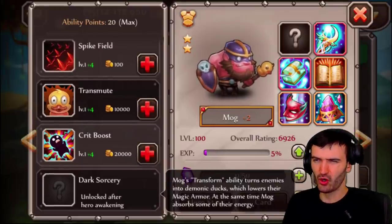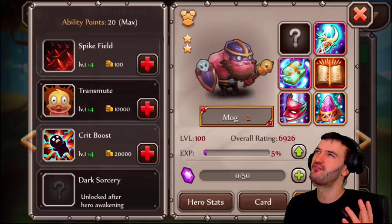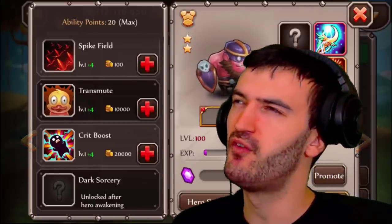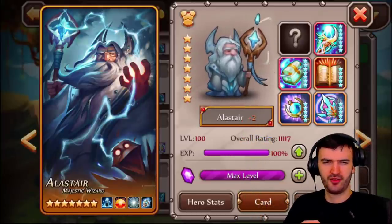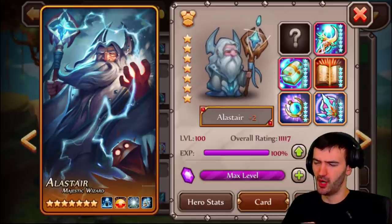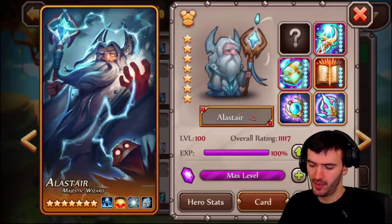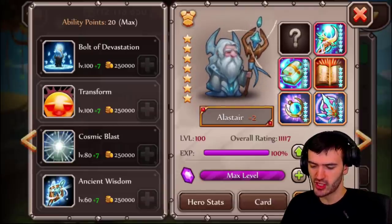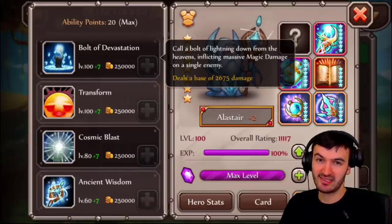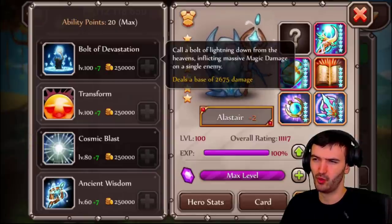I get a bad vibe though — I feel like I've lived this nightmare before with a similar hero. That's right, it's Alistair, the old pervy sage. His defenses suck and he doesn't even have an awakening. Alistair is almost an identical hero to Mog — I don't know why these two heroes are both alive, they are very similar.